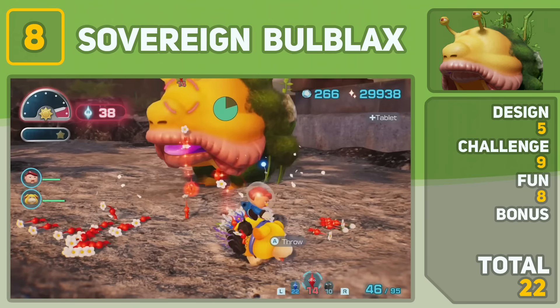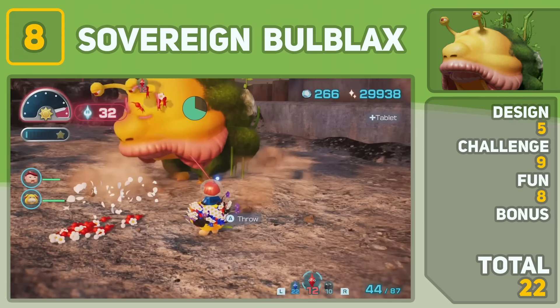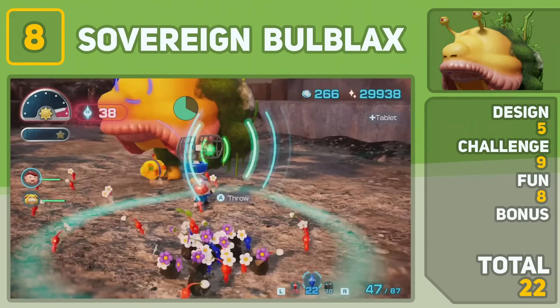The Sovereign Bulblax is what the Emperor Bulblax should have been. There's actually a real challenge when it comes to fighting this guy. His tongue doesn't have much reach, but when he screams and jumps on your Pikmin, the results could be devastating. Although he's not on the level of the final boss, fighting the Sovereign Bulblax made me feel like I was back in Pikmin 1 again.